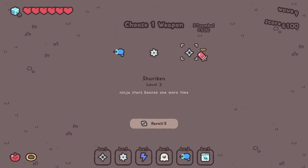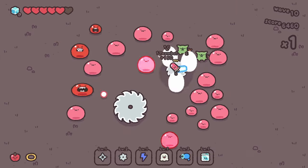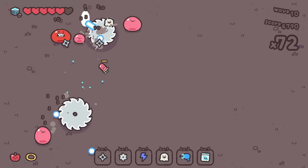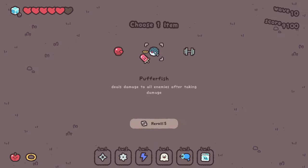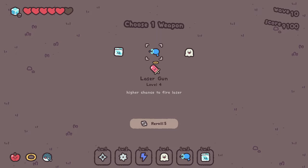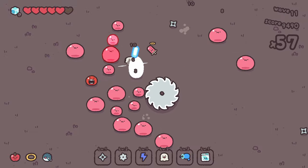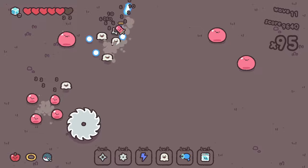I was thinking the freeze would stop those mushrooms from shooting when they died, but it didn't — although maybe we should test that more. Goodbye, babies. More saw blades. I want to try and get rid of the ranged first if we can make that happen. The range on the freeze is pretty small though, so you've got to get up pretty close to actually freeze the enemies. But so far, so good.